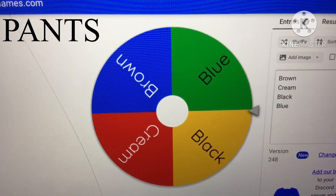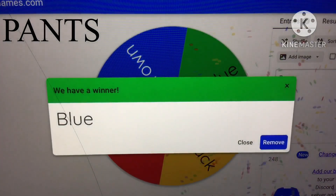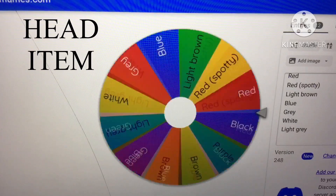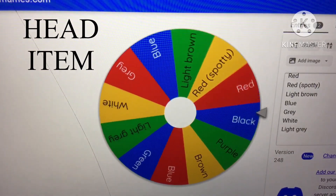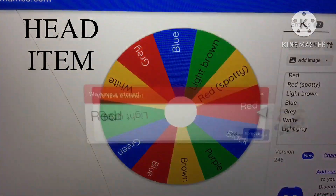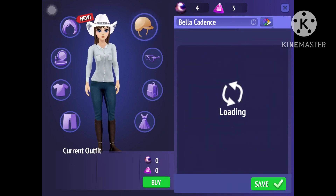Blue for the pants — that's not bad! Now the head item. I have a lot of head items, so let's see. Red — nice!